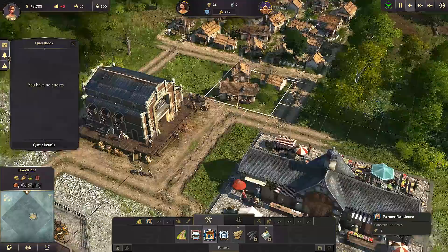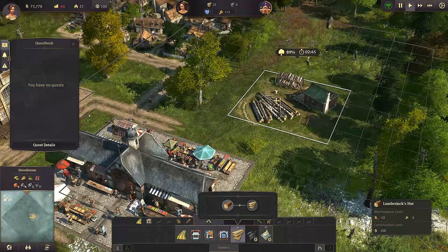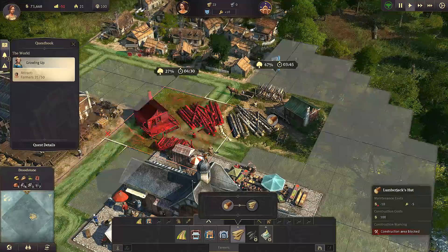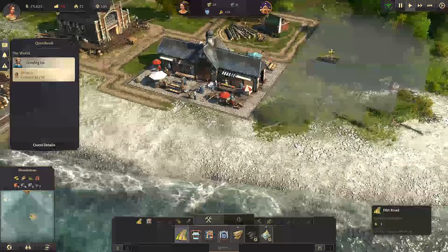Timber production - okay, so we could build a lumber mill. Oh, that's sweet! And it even shows which roads connect. Let's build that here so we've got some production going on, and then let's continue this road going along here a little bit. Look at that - I'm really liking this. I really like it, could you tell? This is my jam.